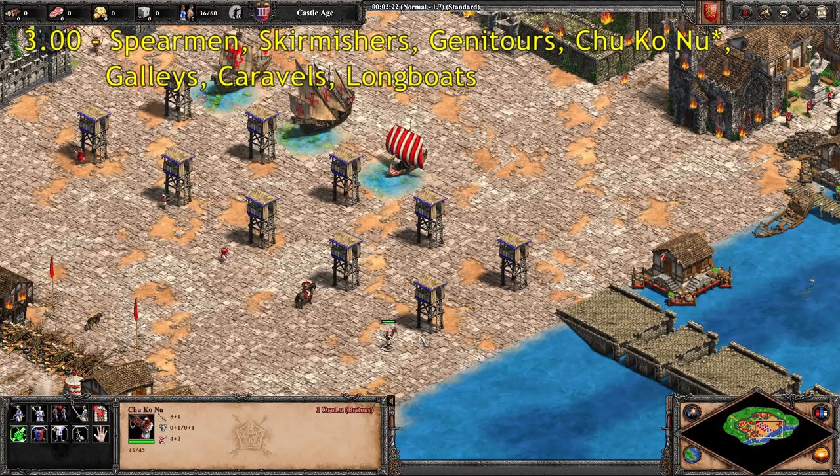And we get to the Chukoonu, our first asterisk when it comes to civ bonuses and differences in unit line. Technically speaking, both regular Chukoonu and Elite Chukoonu are coded in the game as having a reload time of three. In practice it's a little bit slower, and it's even slower for the Elite Chukoonu upgrade, because the Chukoonu has to go through the animation of firing multiple arrows. With the Elite Chukoonu upgrade you end up getting five arrows instead of three per shot. So it ends up being a little bit slower, but I'm still going to put it here because in the game files it is a reload time of three.